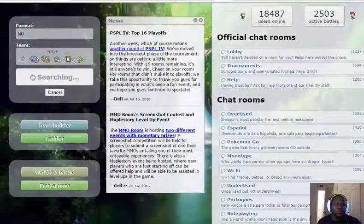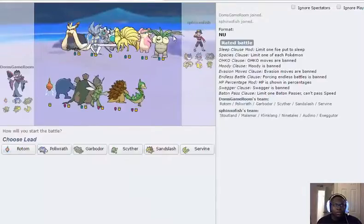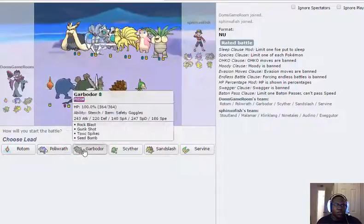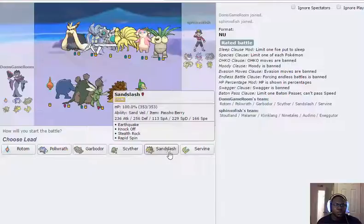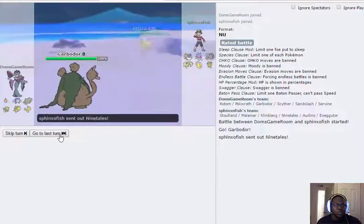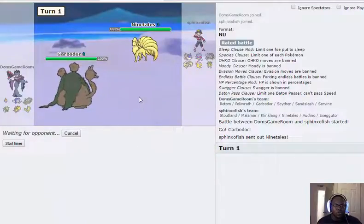There aren't a lot of people playing NU right now so I thought it might take a while, but we actually got a battle fairly quick. Thinking about his best lead — I can see he doesn't have any hazard removal, so I want to lead Garbodor and start getting up Spikes. He leads Ninetales, so I'm going to get up one Spike.